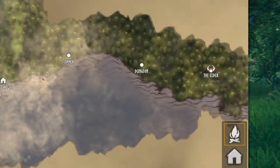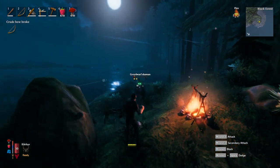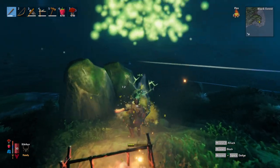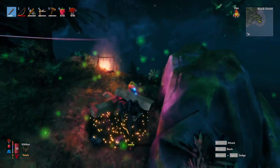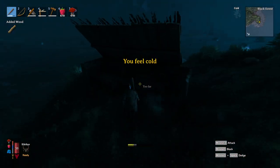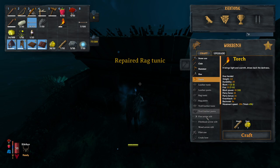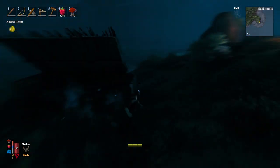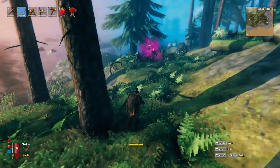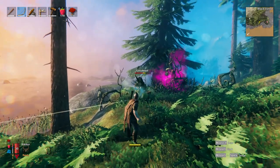Now that you know where the Elder is, you need to know how to summon him. Just as the first boss, a sacrifice needs to be made. This time, you will need three Ancient Seeds. There is a possibility you already have a few. If you don't, do not worry, they are not that hard to find. The Ancient Seed is a random drop from Grey Dwarf Brood and Grey Dwarf Shaman. The easiest way to farm the Seeds is to go to the Black Forest and look for a Grey Dwarf Spawner. Just keep destroying the Grey Dwarfs and you will get the three Ancient Seeds you need.